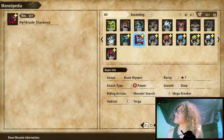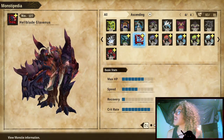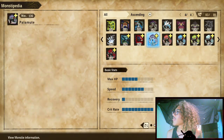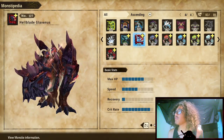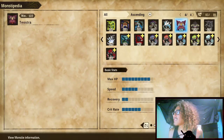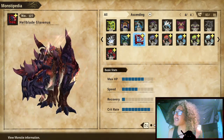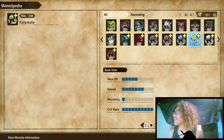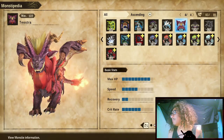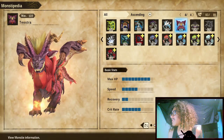Moving on to our Monstapedia monstie stats: Hellblade is a power monstie, so compared to Teostra he has two ticks less max HP, around the same speed tier at five ticks into speed, one tick less recovery, but his crit rate is nine out of ten — way more than Teostra. He serves the niche as a physical attacking fire monstie that will crit everything.